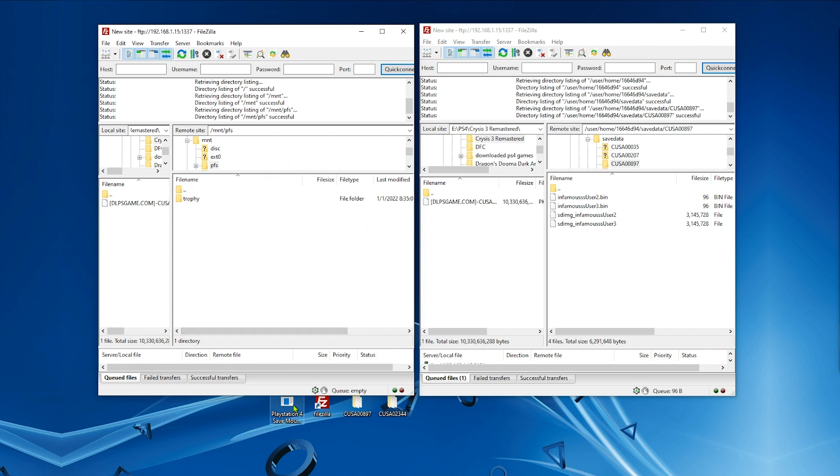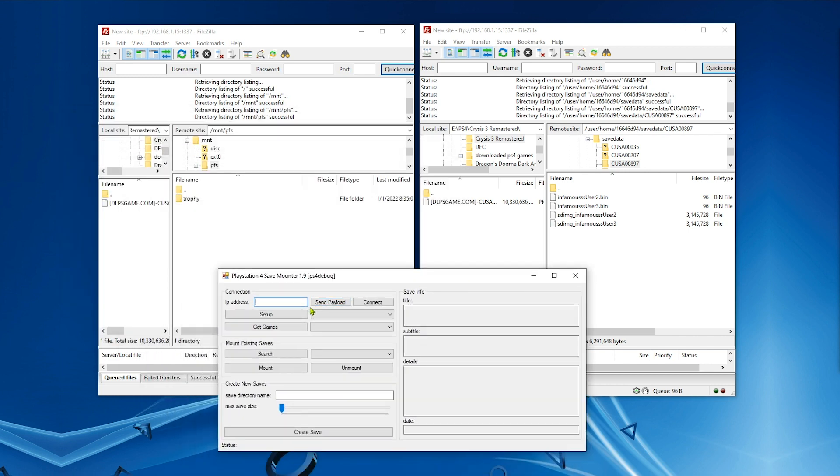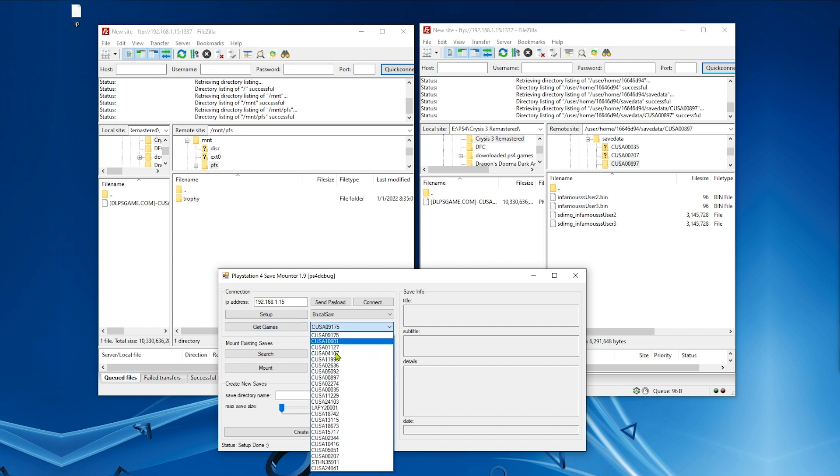Now we need to run PS4 Save Mounter. Type the PS4's IP address and click connect. You should see the status show 'connected.' Next, hit Setup. Your PS4 profile name will appear. Click 'Get Games' and select the game that you want to copy the save to.